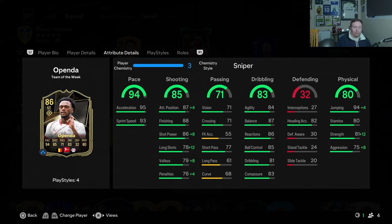He's got mental pace — 95 acceleration and 93 sprint speed. His gold card was a fantastic super sub, so hopefully his in-form is just as good. He can finish: 87 attacking positioning, 88 finishing, 86 shot power — fantastic finishing stats.